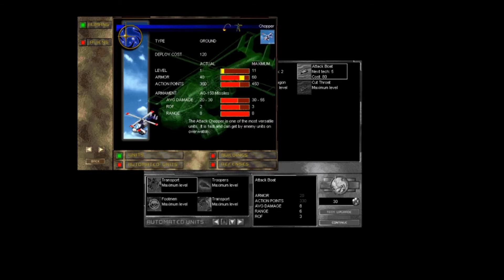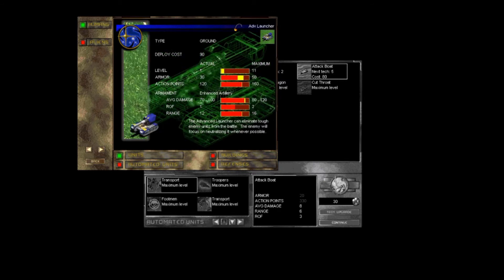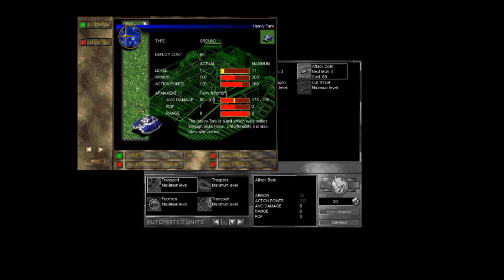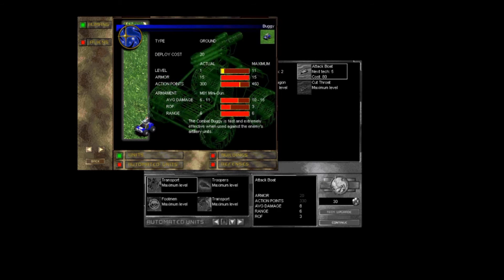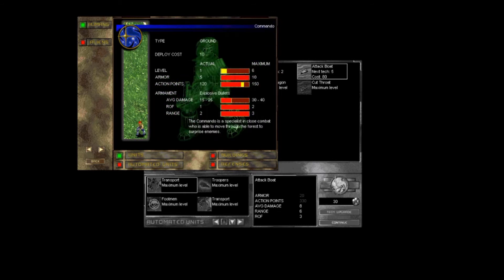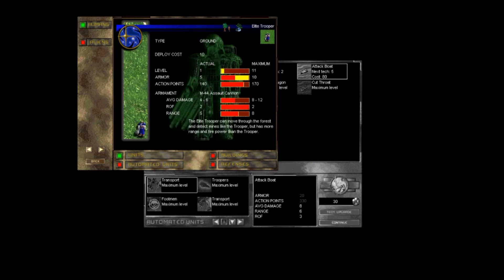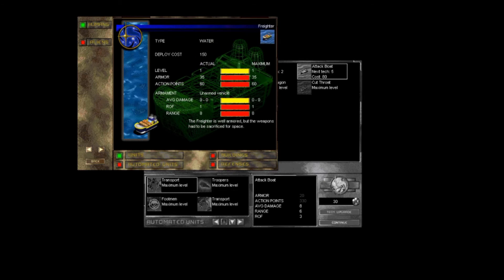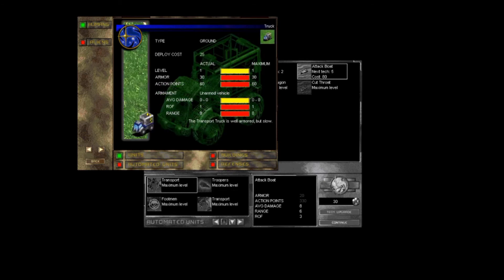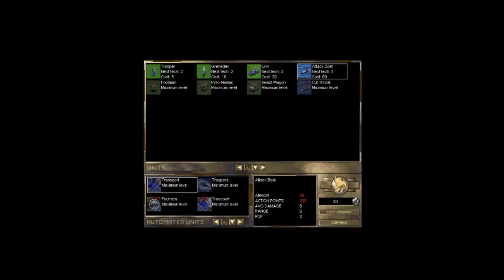And even if you were to memorize that entry, it wouldn't be helpful. As mentioned before, units can upgrade as a campaign progresses, which means that their statistics can change as the game goes on. And even then, you're not getting complete information, because most units have special abilities. But these special abilities are only represented by icons next to the unit, and the game doesn't tell you what these icons mean — you have to go into the manual in order to figure that out.